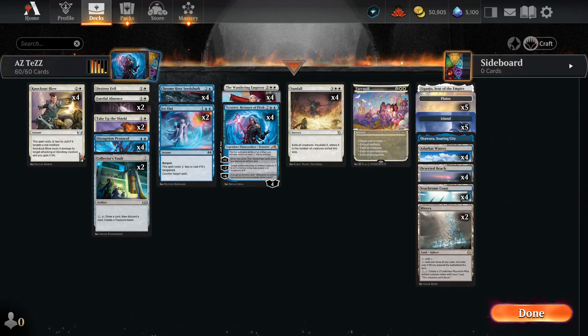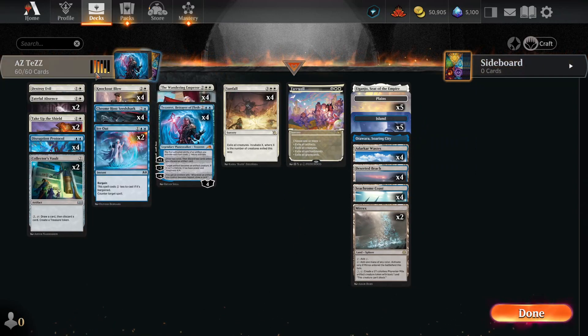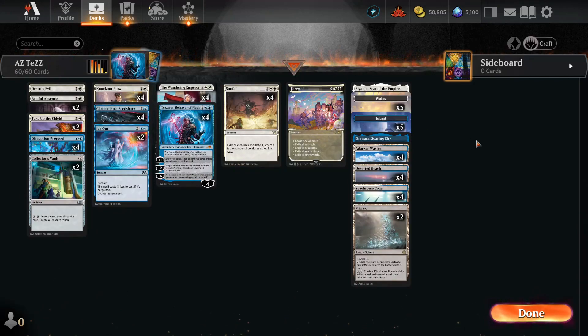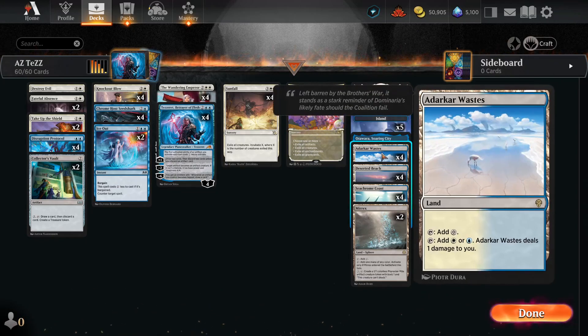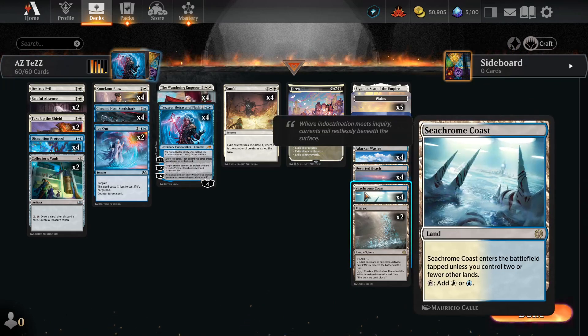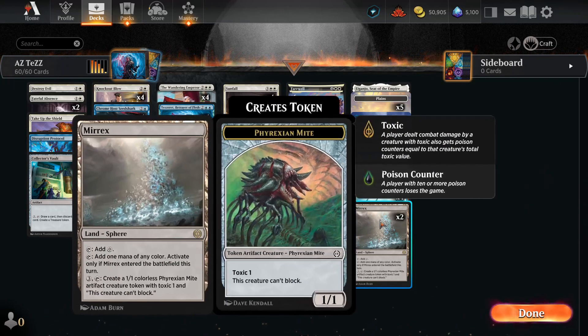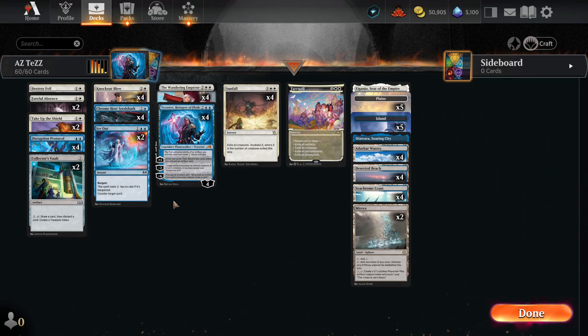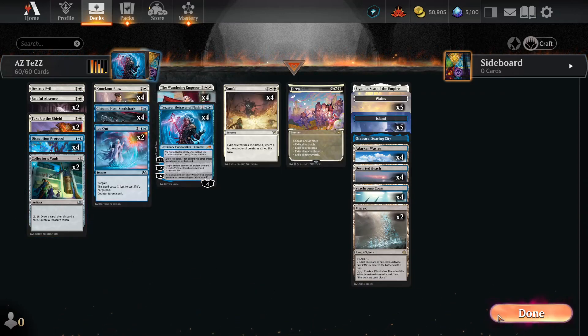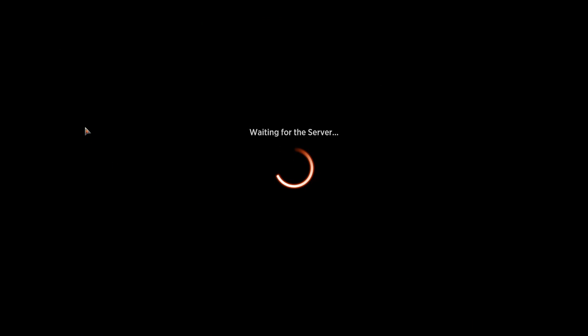So that's the decklist. I kind of brewed this deck — I don't know if it's good or not, I want to find out. The land base is 26 lands. We're a pretty heavy control deck, so hopefully that works. We have one Eiganjo, five Plains, one Otawara, five Islands, four Adarkar Wastes, four Deserted Beach, four Seachrome Coast, and two Mirrex. 26 lands is okay because we have Collector's Vault — if we're flooded we can just loot the lands out and get better cards.